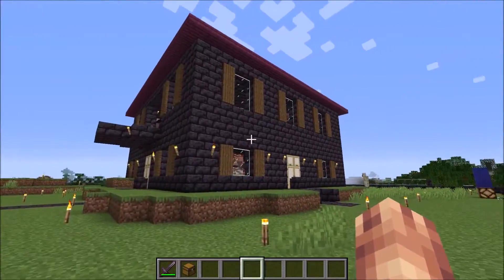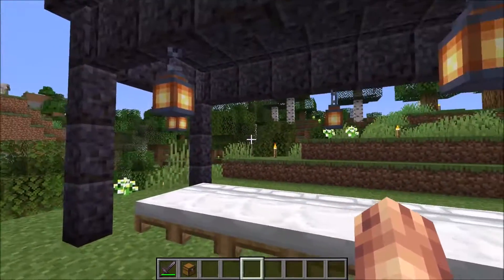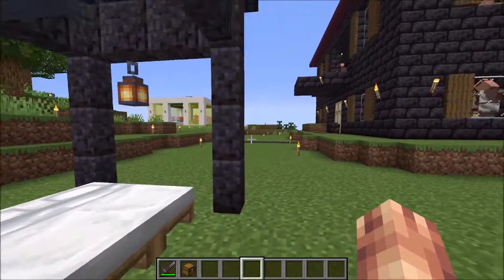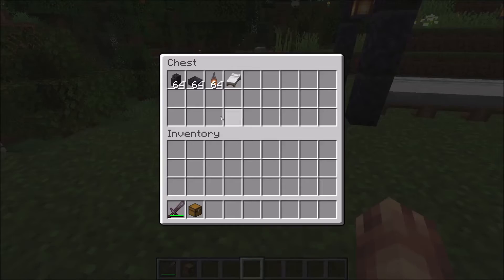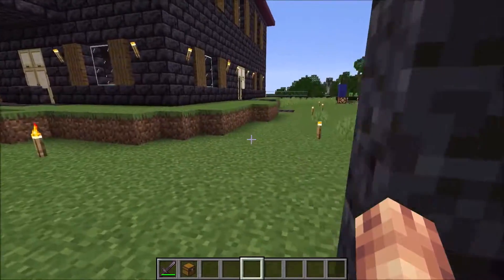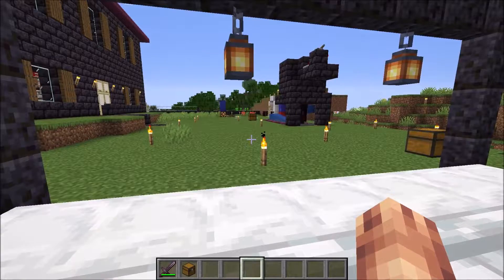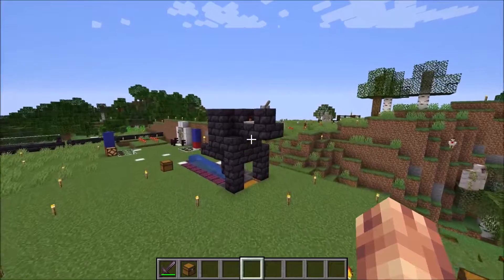If you don't want to build that mansion above, we have a basic tent where we have three blocks of empty air above the beds. On the sides and up above, we have walls as well as slabs, and using a bunch of lanterns we can light this up. This will prevent the golems from crushing the villagers or pushing them out of the bed.